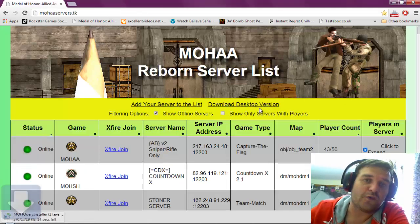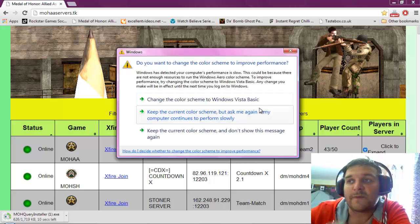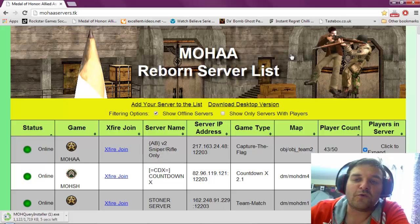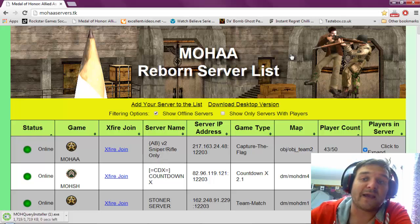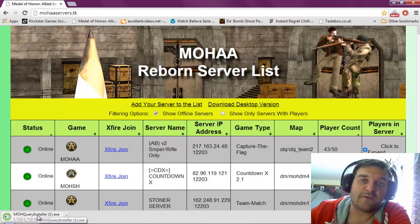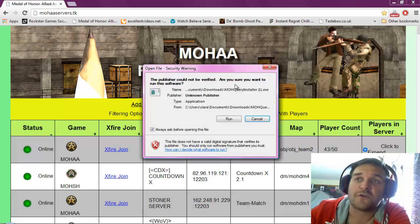So if you are using Windows, it depends on which browser you're using as to whereabouts the download will appear. If you are using Google Chrome it will be down at the bottom, just here. With Internet Explorer it should just pop up on the screen. Firefox I wouldn't know because I don't use Firefox at all.